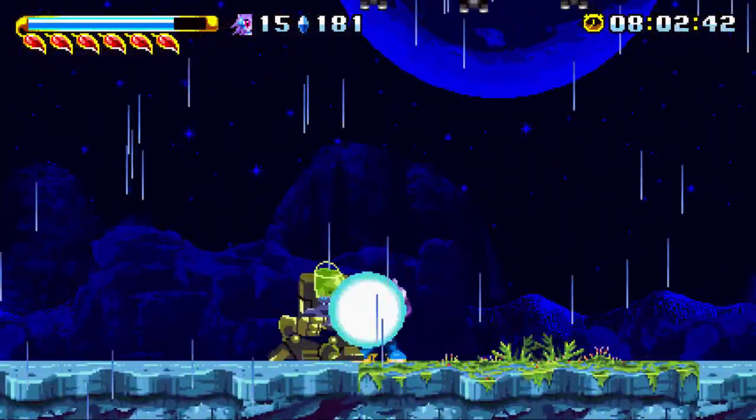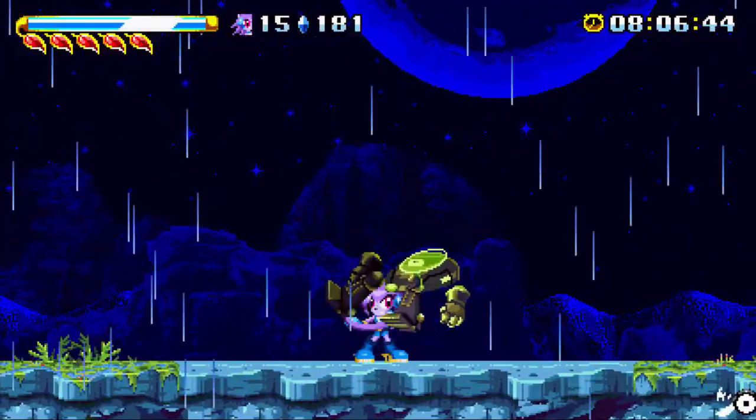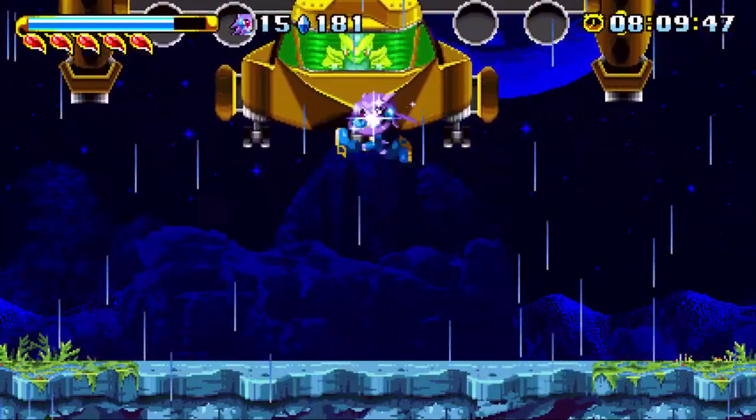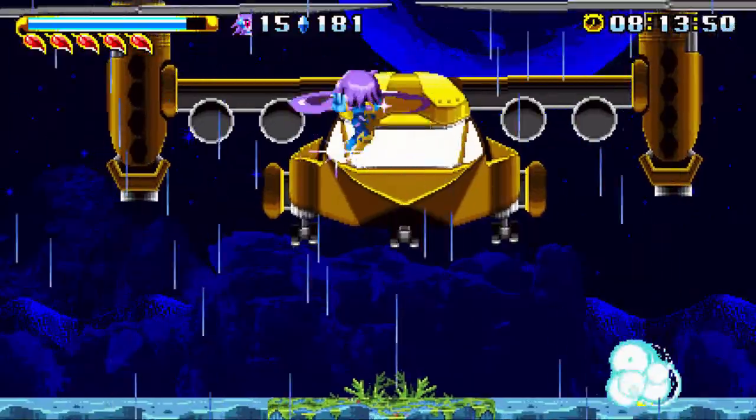Brevin's elite guards take eight hits to take out — eight! They do tons of damage with their blasters, so be careful as they start appearing more commonly after this fight.